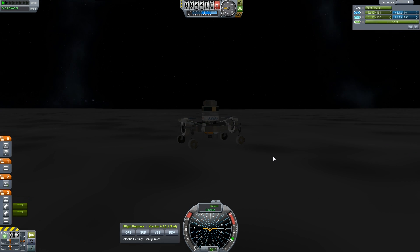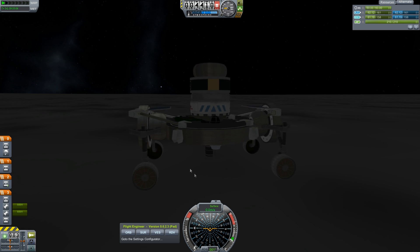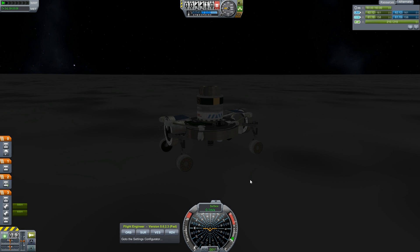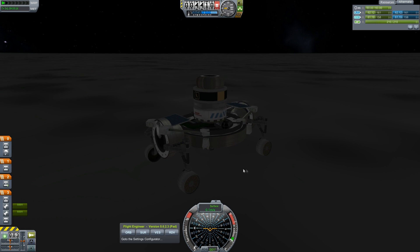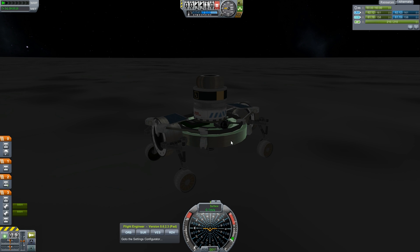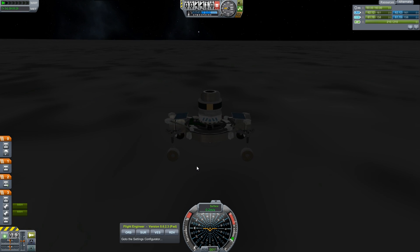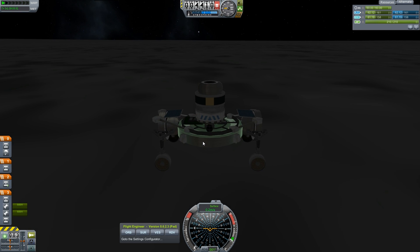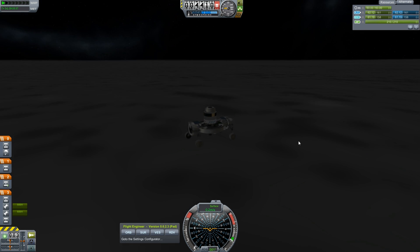So I figured out the rubber banding thing - somebody needs to get ahold of Danny and tell him about this. If you use a procedural fuel tank but you do not put any fuel in it - you don't go to the GUI that tells you what fuel you want to use - and you launch it, the physics is broken and things phase right through it. The struts turn into stretchy rubber band noodles and all that kind of stuff.